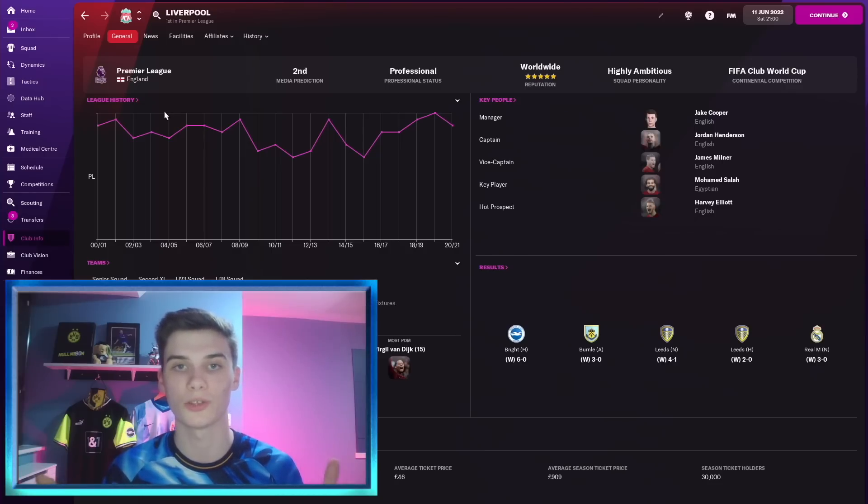To set the scene: we were contacted on Twitter — you can see the tweet — a man named Nathan Cocker sent us a picture where his Virgil van Dijk in-game had won the Ballon d'Or, scoring a crazy amount of goals, and he said it was from his corner tactic. We wanted to see if we could replicate it, whether it was luck or something repeatable over a long period — and no, it's just a very amazing tactic, and it's not even that complicated.